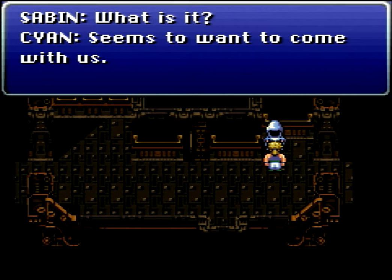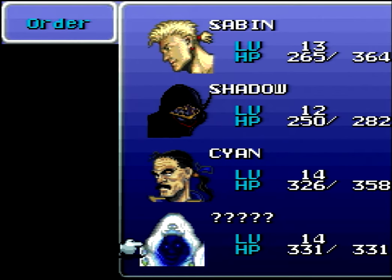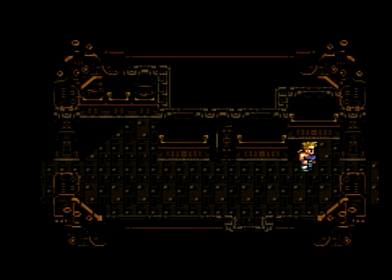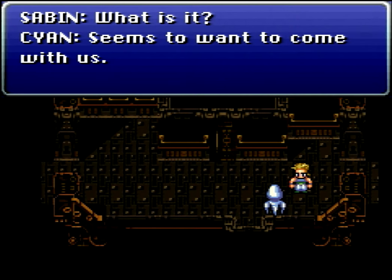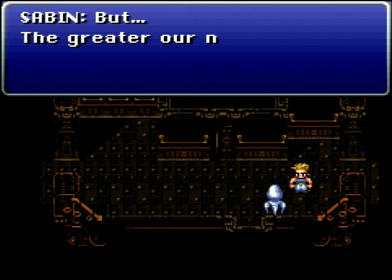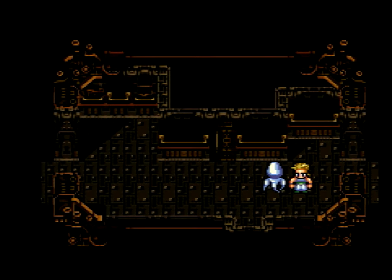Let's talk to this ghost. Sabin says what is it? Cyan says it seems to want to come with us. We bring it along and throw it in the back row — this is going to be our ghost friend for the train. It's pretty cool to recruit them. Before we leave, I want to try recruiting it again just to get this piece of dialogue. Sabin says but the greater our number, the slower we can move — forget it. That's an excuse because we are full up on party members. Maybe having five would slow us down a little, although how much is an open question because it is, after all, a ghost.